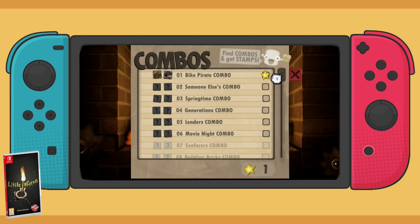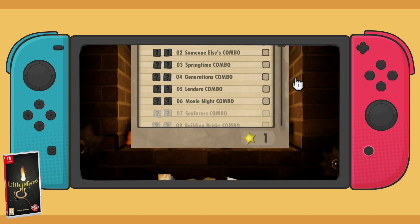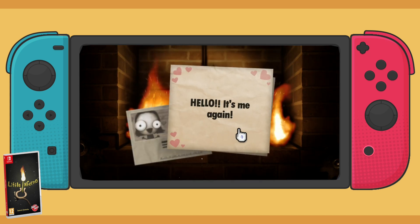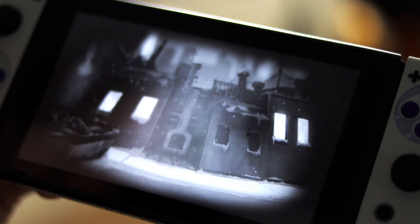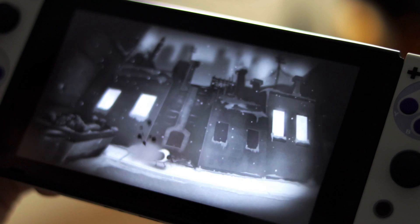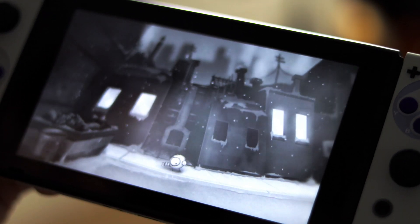Honestly, as simple as the premise is, there are lots of puzzle combinations to discover while you eviscerate all your worldly possessions into flames. Well over 90 hidden combos are waiting to be discovered, each with their own unique attributes. The story unfolds through communications and letters received from your next door neighbor, the Weatherman, and others that give you periodic updates on the goings-on in the world. The art style has a very Tim Burton feel to it.